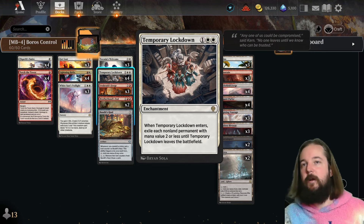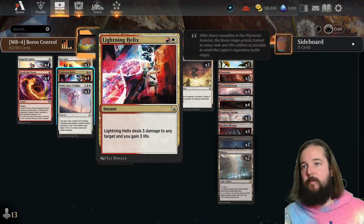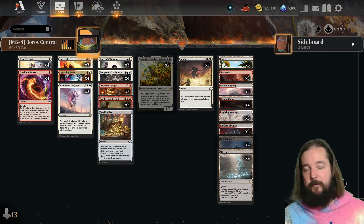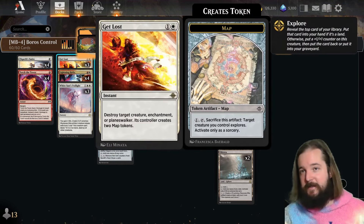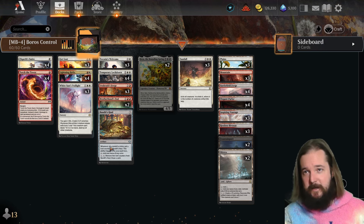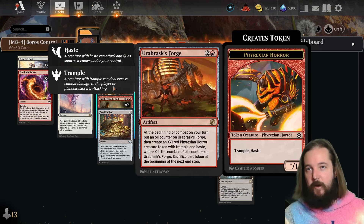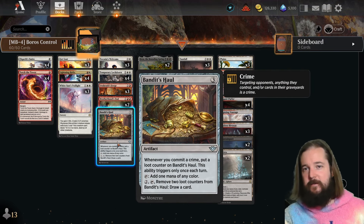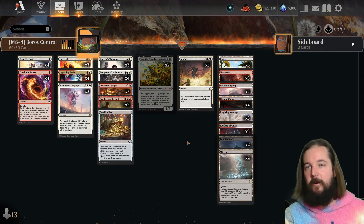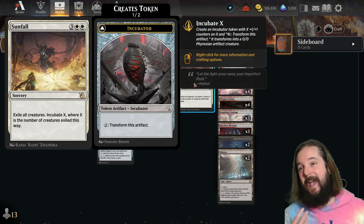Temporary Lockdown slows everything down against aggro. Lightning Helix and Torch the Tower are probably the best options for answering Slick Shot Show-Off in mono-red prowess, same with Elspeth's Smite. White Sun's Twilight is a board wrath, and Get Lost gives instant-speed interaction. The deck will struggle against something like the discard deck, where you really hope to get the Forge down and have them unable to answer it. One copy of Bandit's Hall gives card draw as you commit crimes with all your targeted removal.